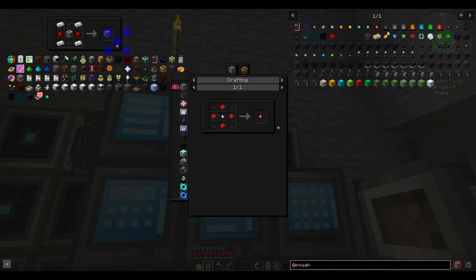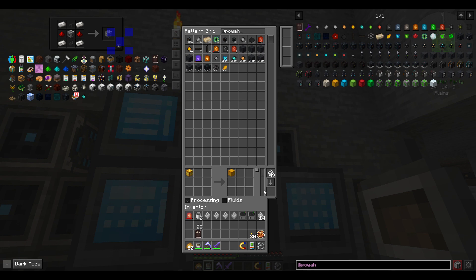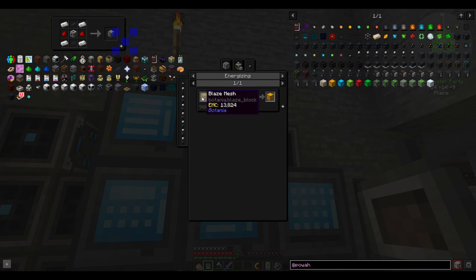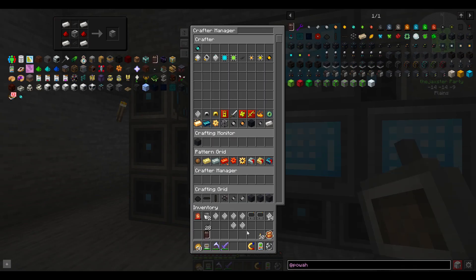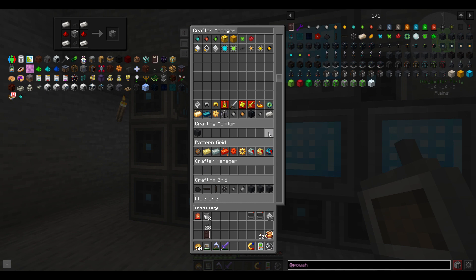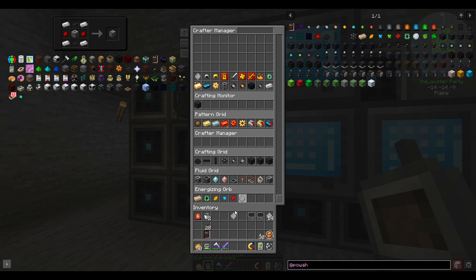We need to add a recipe for these - that's going to be a processing recipe since it has to be energized. We also need a recipe for the blaze mesh, which is just a crafting recipe. Let's go back to our storage manager and set these up - crafting ones into the crafter, energizing ones into the energizing orb. I accidentally shift-clicked those into the wrong spot, so let's take those back out.